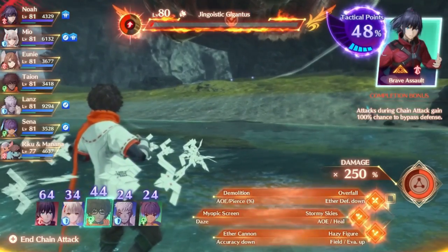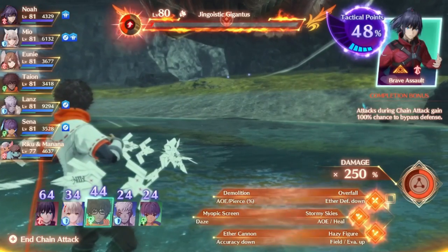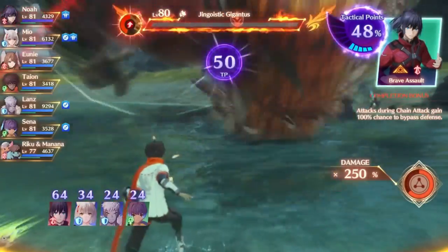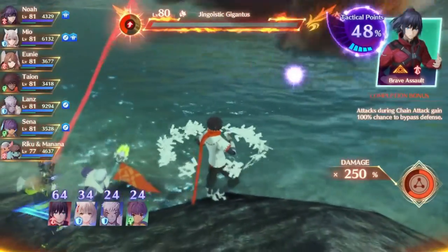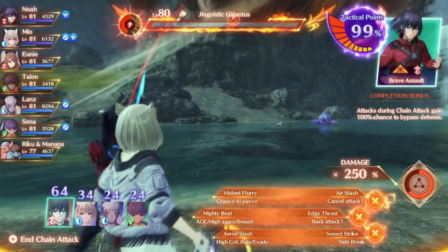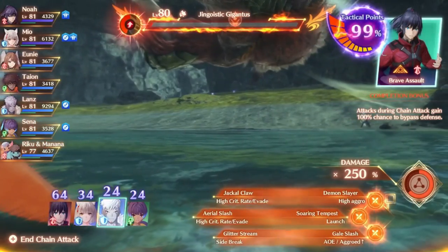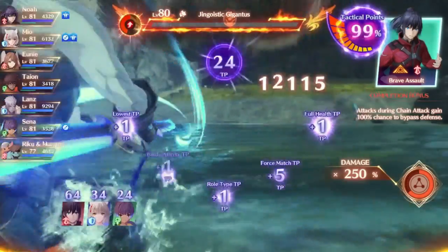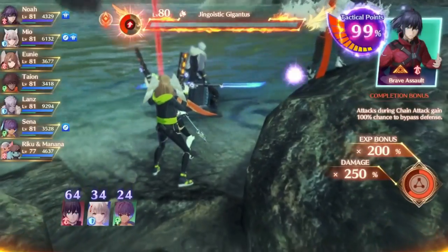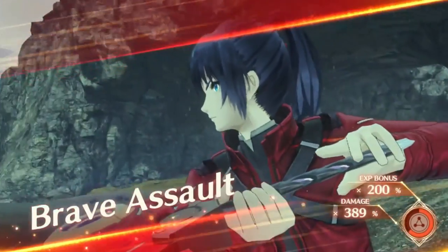The bonus for using a healer class is that the gained TP will hard cap itself at 99 on the gauge. This means you are one point shy of completing a round, but also in the best position to try to get a higher rating. The bonus for the tank class is that if you finish the round with the tank, you are guaranteed to at least get back the character with the highest TP. If an attacker finishes the round, it will be random instead. Any characters you get back will have their new TP values carry over into the next round, making it easier to get back a full gauge again.